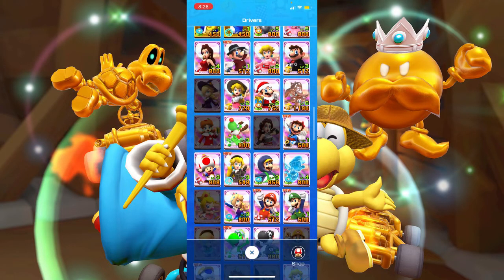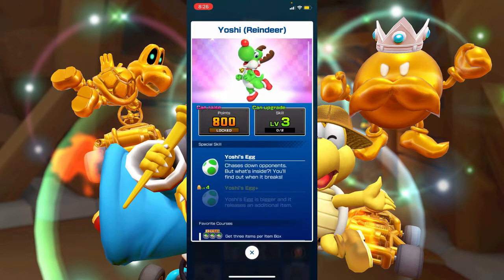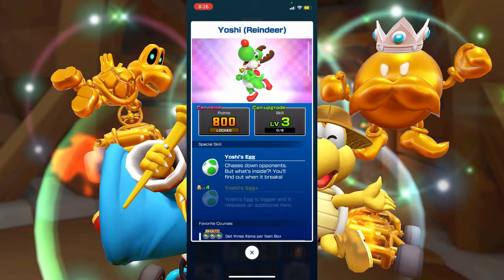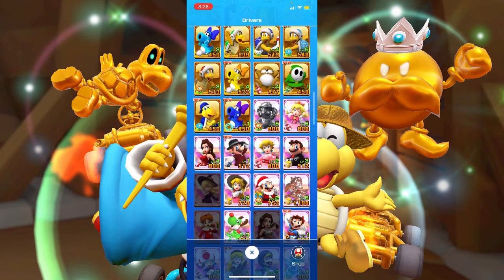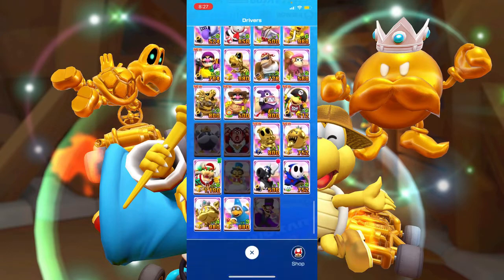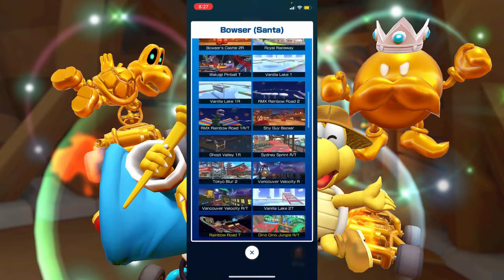Coming in number two is Yoshi Reindeer. I've definitely used him a lot more than Mario Santa, but he's kind of like Mario Santa in that he shares tracks with a lot of better characters with better items. Yoshi's Egg is a huge upgrade from Fire Flower, but it still isn't amazing like a Coin Box. So he comes in number two, and then obviously number one is Bowser Santa — he's just an insane character.